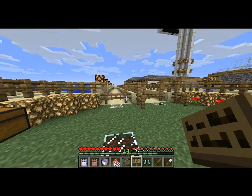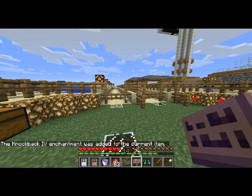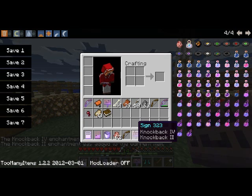After I enchant this sign - you can give items multiple enchantments. I want this sign to have knockback 4, and let's also give it sharpness 2. Knockback 4: slash enchant add knockback 4, and sharpness 2: slash enchant add sharpness 2. Now this is a double enchanted weapon and you can give it any number of enchantments you want.